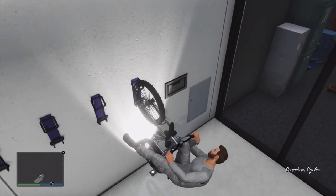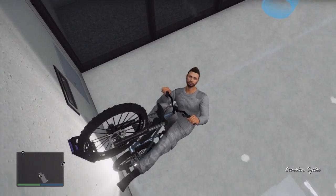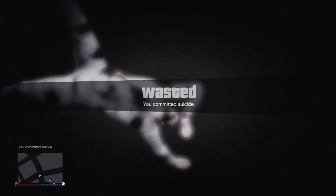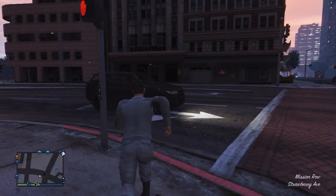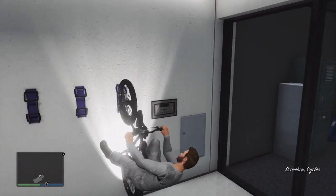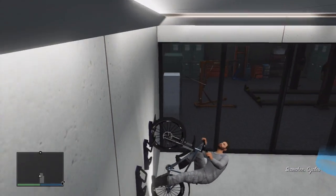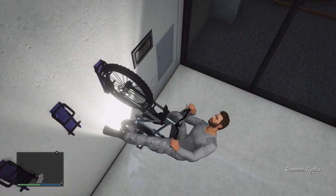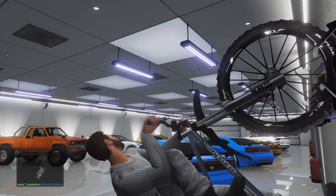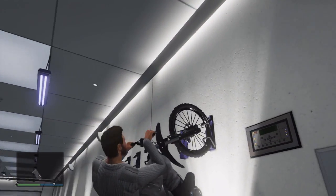Unfortunately there is one thing to watch out for: when you try to get off your bike by pressing Y or triangle, you'll fall to your death and it will kill you instantly. For some reason it will also spawn you back in the middle of the city rather than outside your apartment. Occasionally you may survive or spawn outside your apartment, but 9 times out of 10 you'll be killed instantly and spawn downtown.